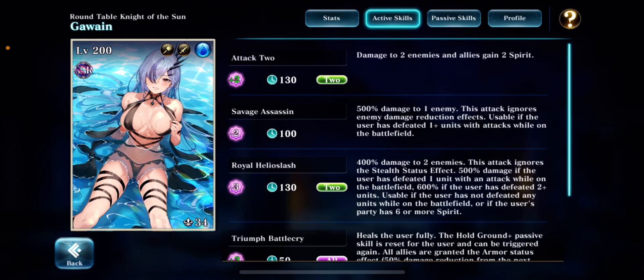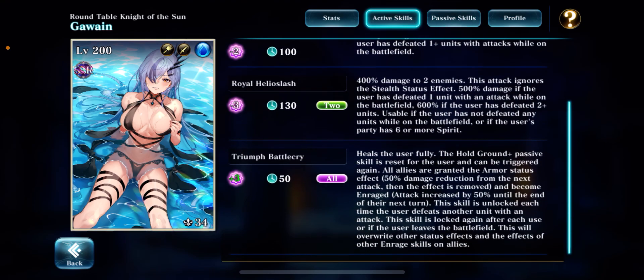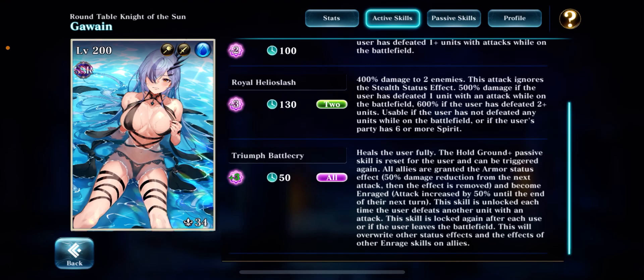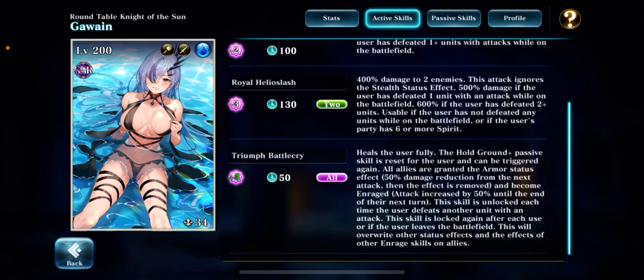Part of me thinks she's better off not killing an enemy, because she still gets Killer Instinct, generates spirit, and still has access to Royal Helioslash — which I think is one of her bigger selling points. With Savage Assassin, you don't always want it; if there's a stealth unit and someone else and she kills someone, she might just go for Savage Assassin instead of hitting two stealth units. It's kind of situational. Triumphant Battlecry is amazing if she can consistently get multiple kills.